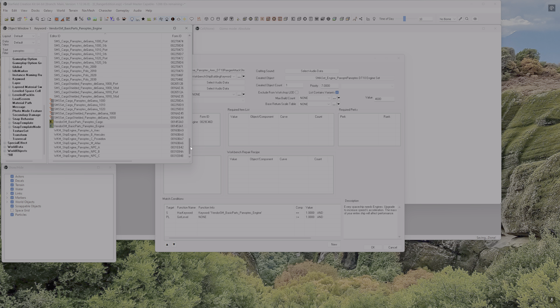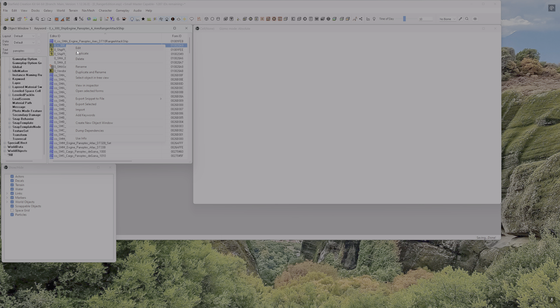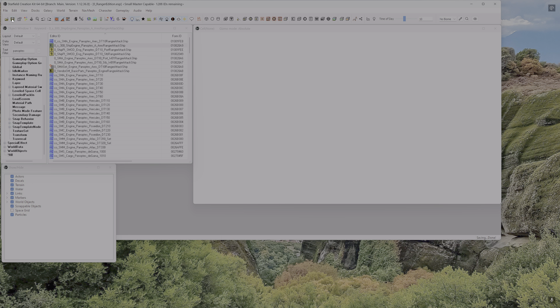Let's come back up to the top. Which was the one we made the mistake on? This S-300. All you have to do if you want to delete it from the Creation Kit and your plugin is right-click, hit delete, hit yes to all. Now it's still showing — you have to make a save, close out the Creation Kit, reload everything back in, and this will be gone. Right now it's technically deleted but still showing until we shut down and restart.